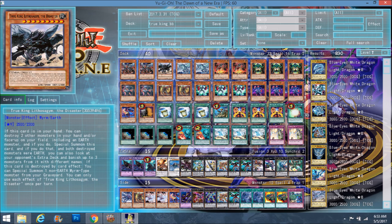Or if you're facing Water, you can banish Norden and Rare Fish so they won't have any Instant Fusion plays. There are definitely a lot of ways this card can break down a deck. But that's only if you pop two Earth monsters, which unfortunately, since this deck is mostly Fire, it's not going to happen too often. That's why this is something you stick more to Earth decks.